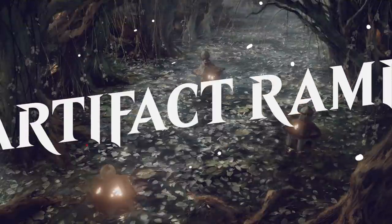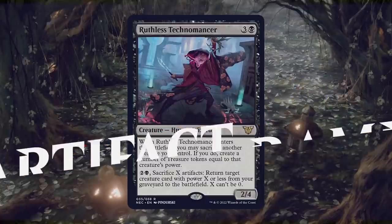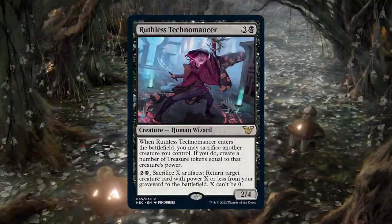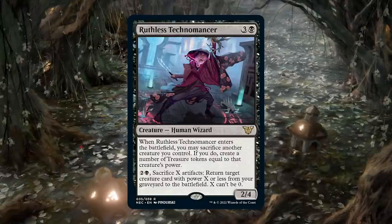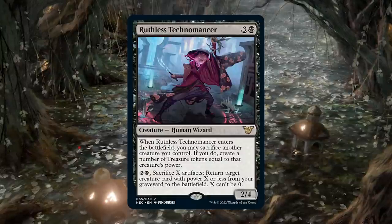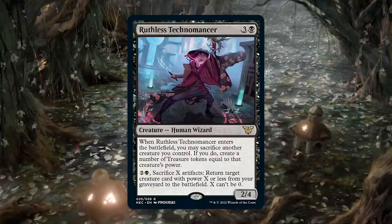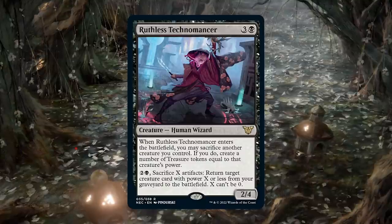And finally, we have one of my favorite cards. Not in the main set, not in the Commander decks, but Ruthless Technomancer is direct to Commander. Three and a black for a 2/4 human wizard. When Ruthless Technomancer enters the battlefield, you may sacrifice another creature you control. If you do, create a number of treasure tokens equal to that creature's power. Two and a black: sacrifice X artifacts; return target creature card with power X or less from your graveyard to the battlefield. X can't be zero.